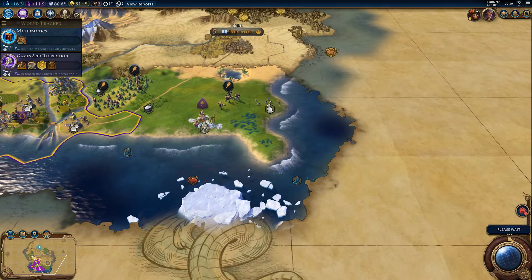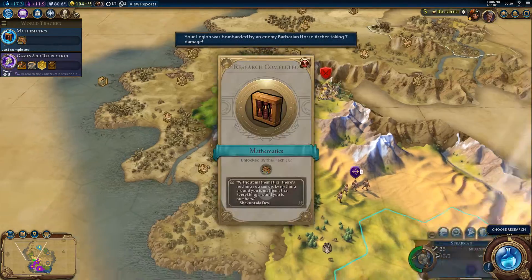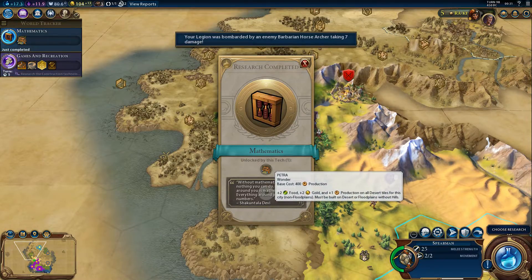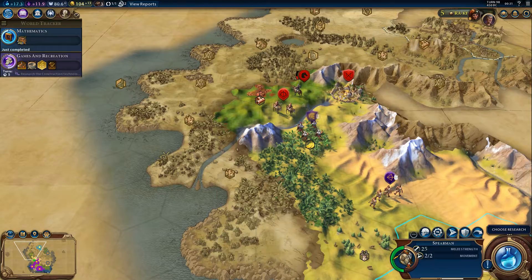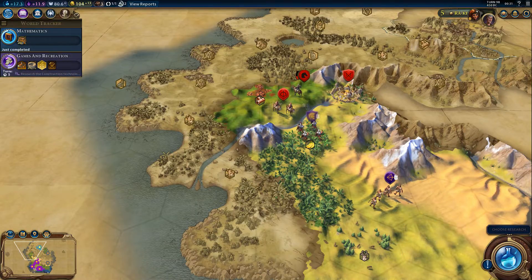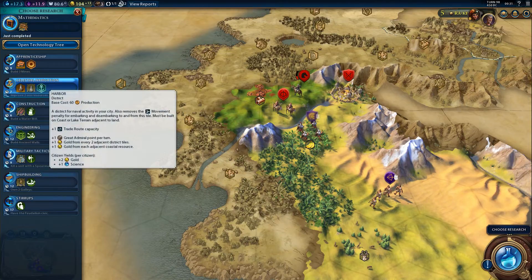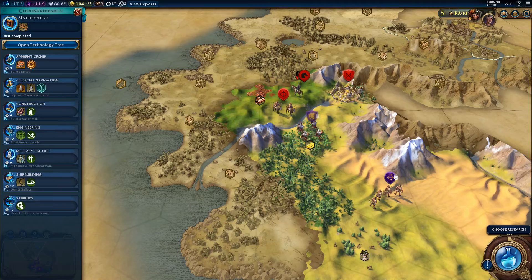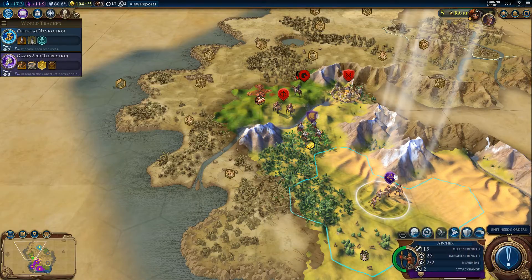Once you actually get more than one of each particular resource, they make it available for trade — good feature. Mathematics research has been completed. Without mathematics there's nothing you can do. Let's choose our next item of research. I probably want to go for celestial navigation here first, to get myself a harbor and increase trade route capacity.